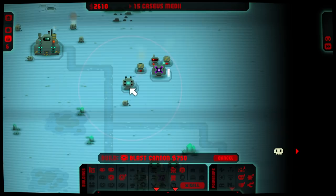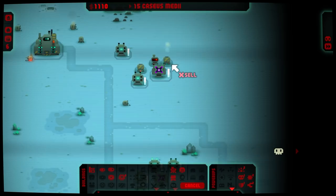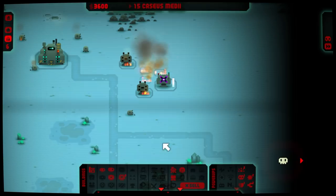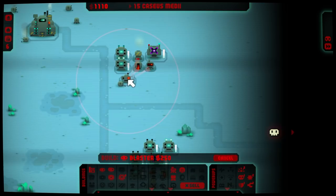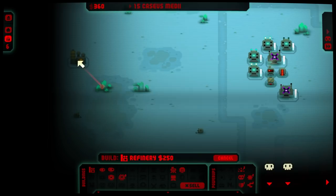I wonder if I can actually sell these if they've just gone down. What happens if I sell this? Looks like I get the full price back. If it's the first round, I get everything back — perfect. Because we actually want to put the scanner, the battery, and the cooling tower here, so that I can actually apply them to some beefy dudes right there. Two-prong defense. Now let's start absolutely gunning for refineries.